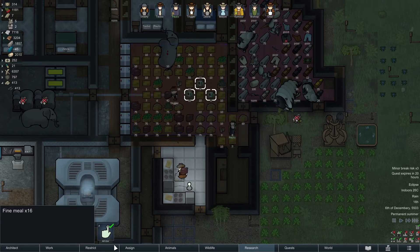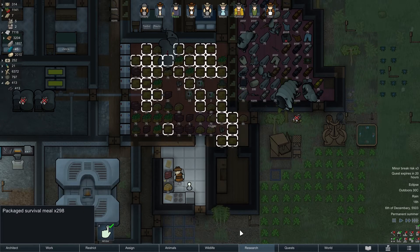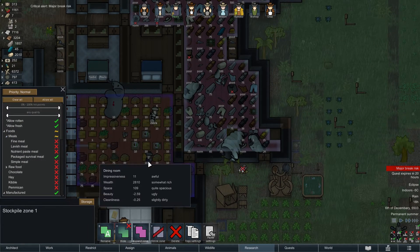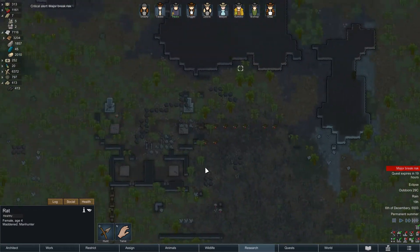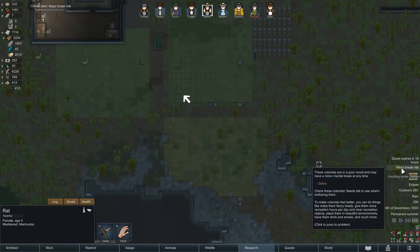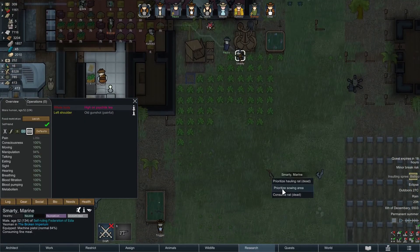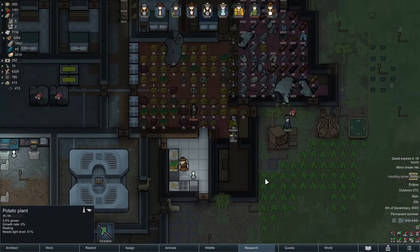I already have 16 fine meals, so I can forbid them eating survival meals — I have 300. I should make this area to store... yeah, and there it shouldn't be stored. Now it should be fine. A mad rat — something that won't cause any damage at all. Insulting spree — that's fine. Smarty is going to kill this rat with the first shot. Maybe take this to the storage. A lot of potatoes — I like this.